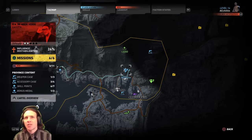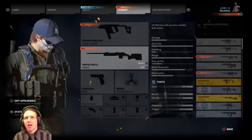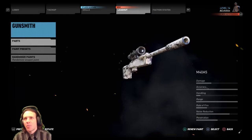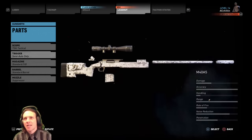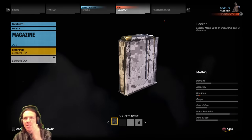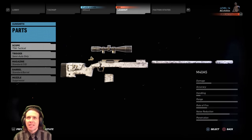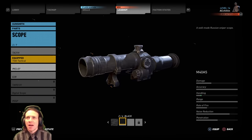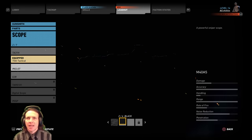In the loadout, how do you customize your weapon? It'll say edit — press square. Go to parts and just go through and pick out whatever you like. You will unlock things as you go. For example, there's an extended magazine available. I am rocking the factory sniper rifle, but I did pick up the PK. This tactical scope is very good.